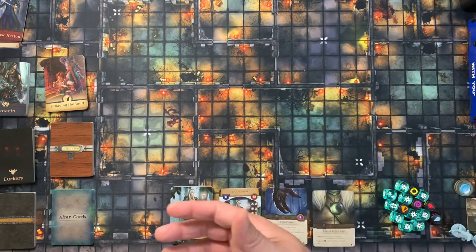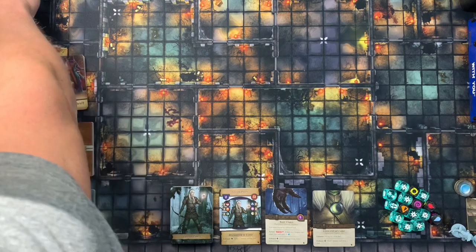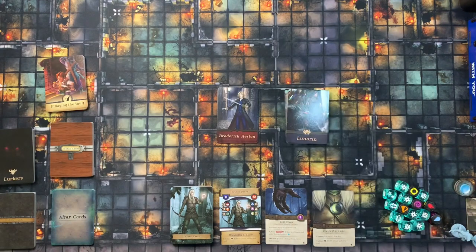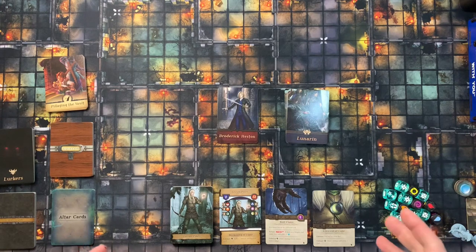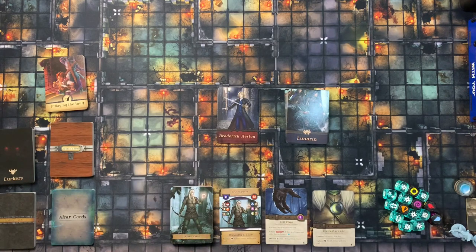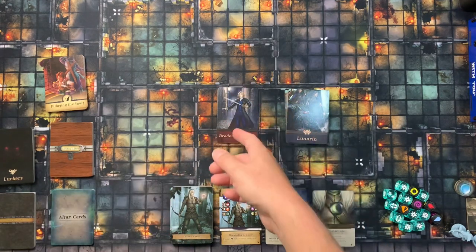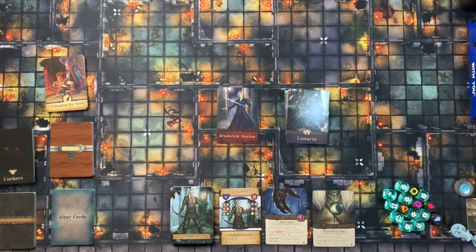Next you decide who you want to fight against or what quest you want to do. In keeping with the theme, I'm going to play against the Lunaren and Broderick Heston. These guys fit into the same story arc, but I could have played against the Frox with Gert as my villain. The modular deck system lets you stick in whichever threat deck and villain you want.